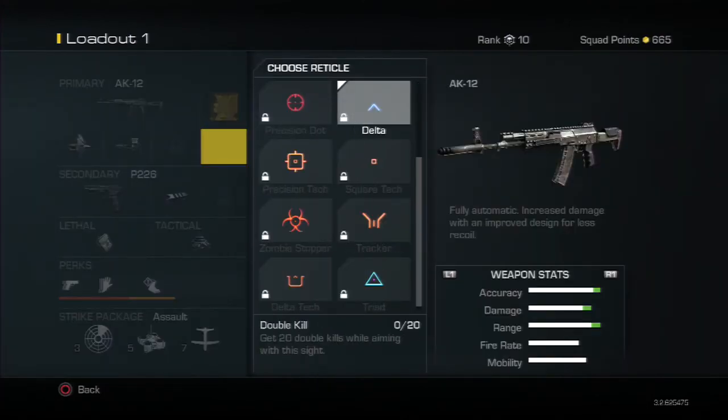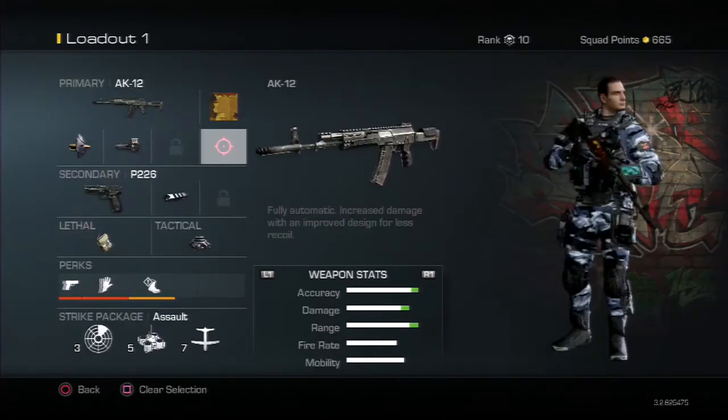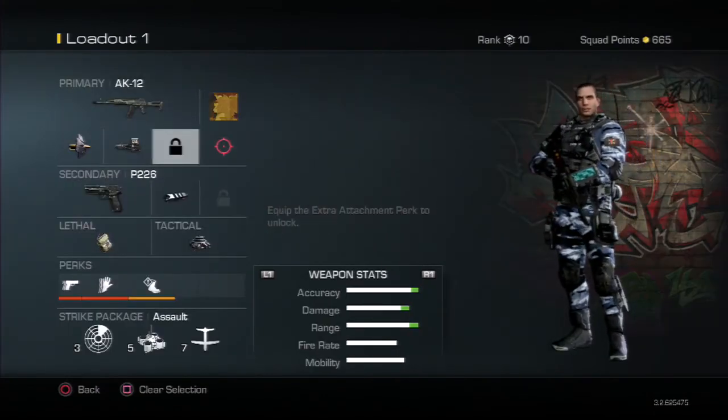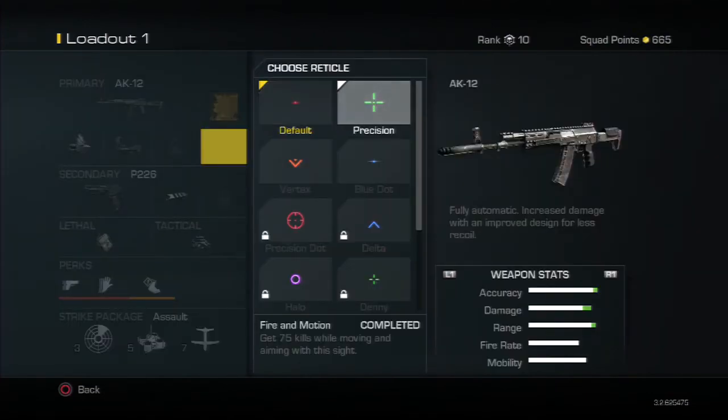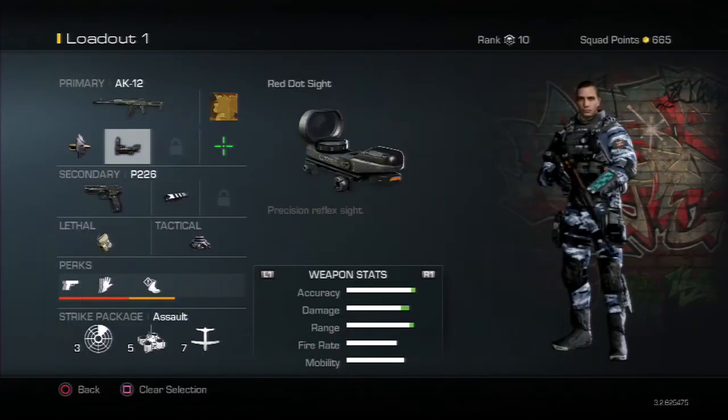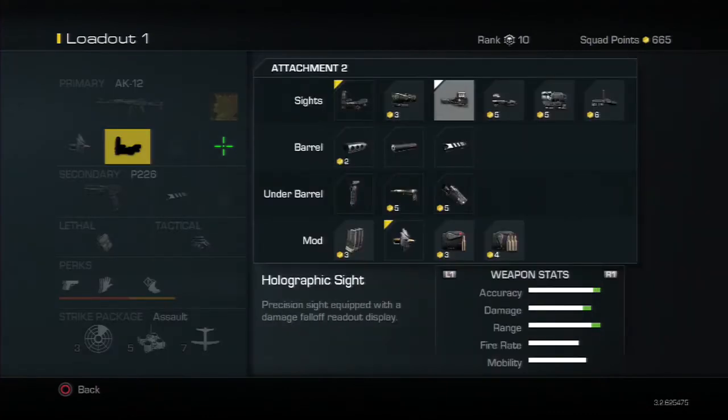This doesn't have any of these unlocked — I never use it. So for this glitch, what you're gonna want to do is go over to the red dot sight, pick what reticle you want — I'll say this one right here — and then you want to go back to your holographic but don't leave.